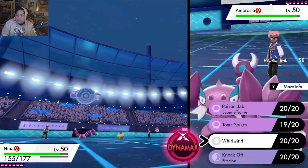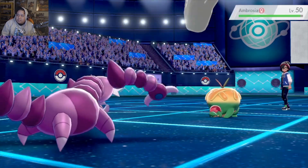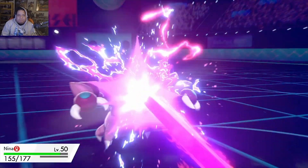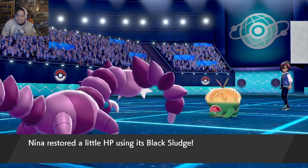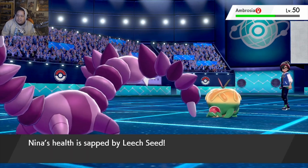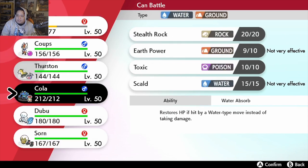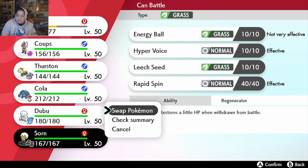I think we just need to click Knock Off — knock off whatever item Ambrosia is holding. We got a crit while we're at it, and there was no item there. What's happening? What is this? Okay, this is really bad. That's obnoxious.